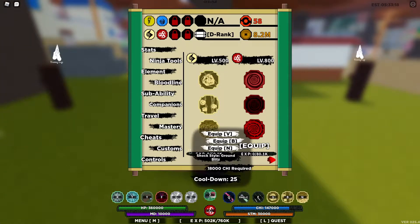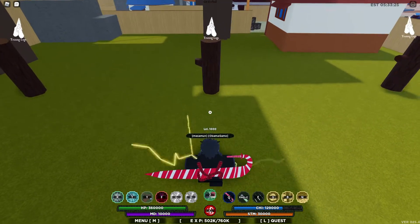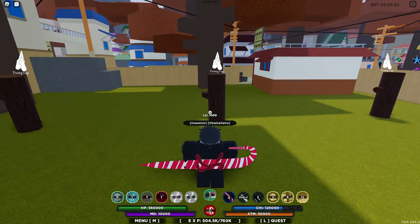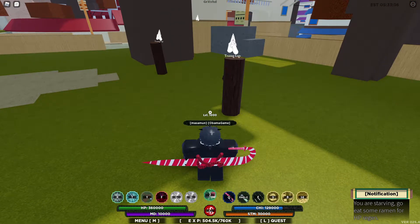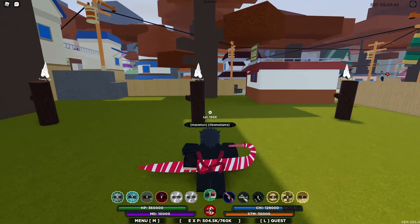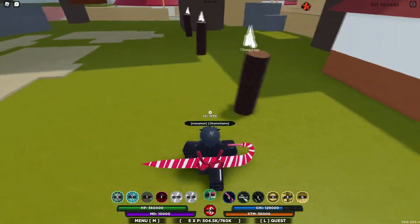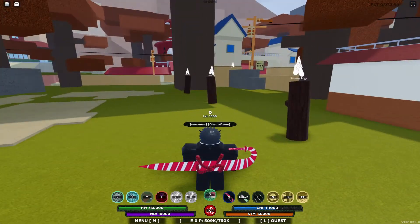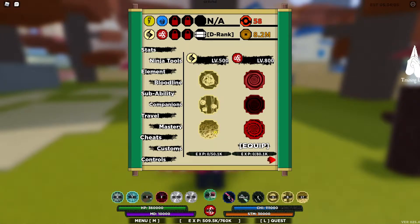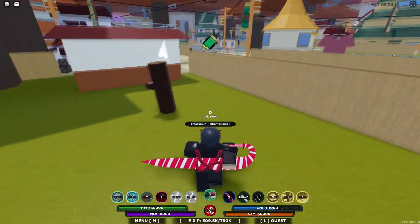The last move is Shock Style Ground Blitz — I'm guessing we're gonna punch the ground or something. Oh my goodness, did you notice how much damage that did? That did around 60,000 — I saw hits of 5k, 6k, even 14,000. That was insane! It does take more chakra than the rest, but Ground Blitz is really good. It's like Sand Style's ground move but with shock — really amazing. If you're trying to aim at one person, you can definitely do that.